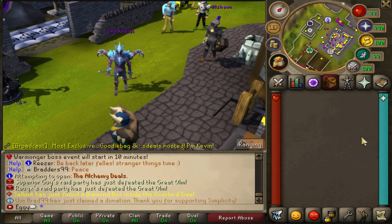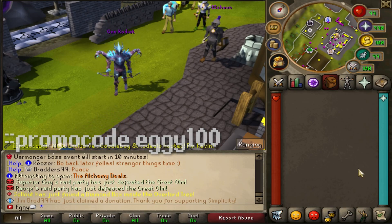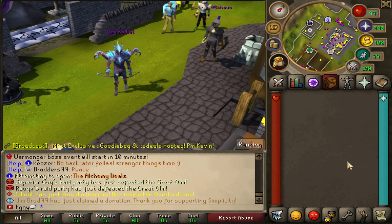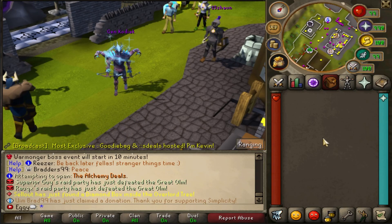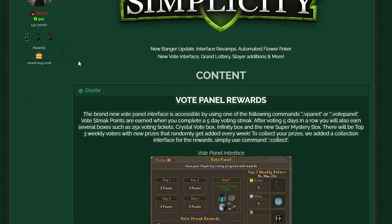Again, remember ::promo EGGIE100 — grab yourself full Torva and a free Garazi Rapier. On to the forums, we've got a massive update to check out. Huge shouts to Arthur and the full development team for this — a banger update with interface revamps, automated flower poker, a new voting interface, grand lottery, slayer additions, and more.